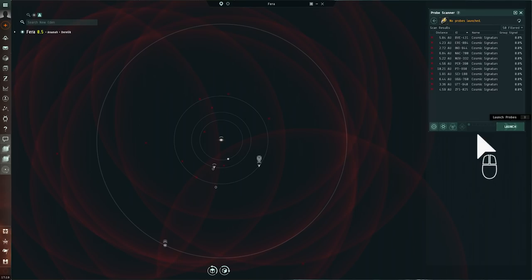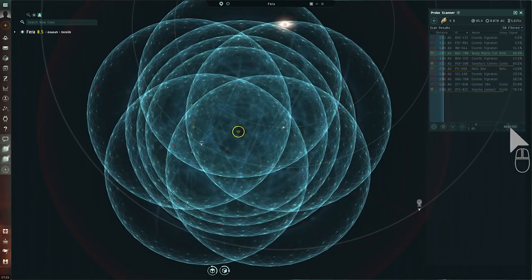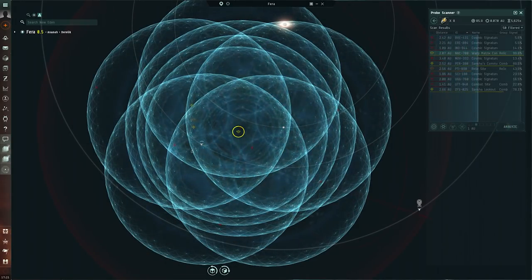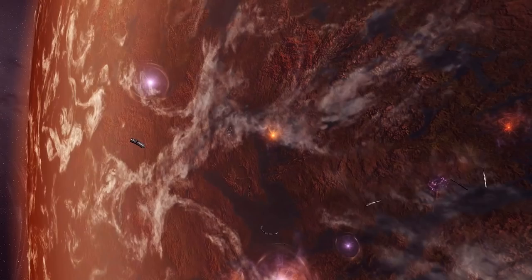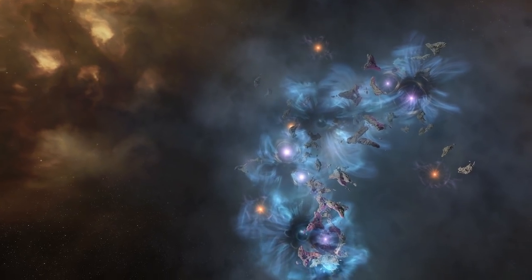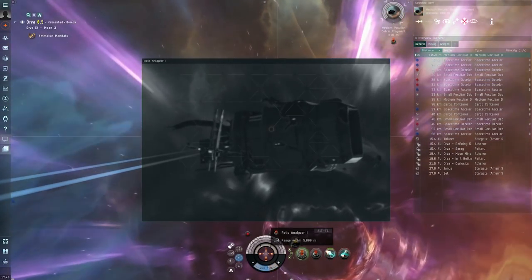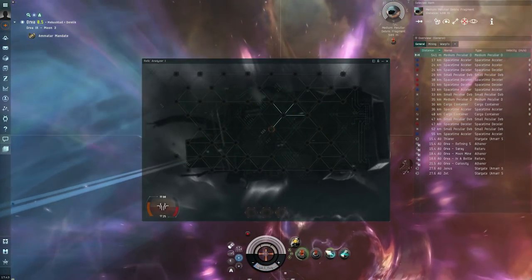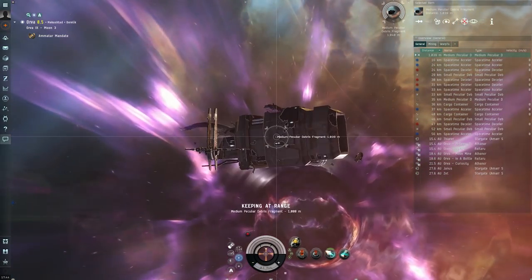Now, with your newly acquired probes, investigate the source of the strange readings: Warp Matrix Convergence. Deploy your probes and scan down the new phenomena. Warp to the location and explore this new area of space. Analyze the containers you come across and hack through their defenses, taking care not to fail the hack more than once.